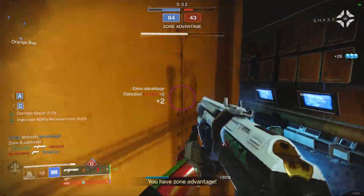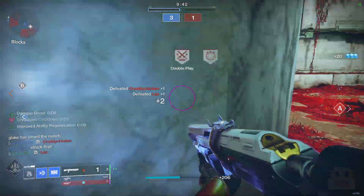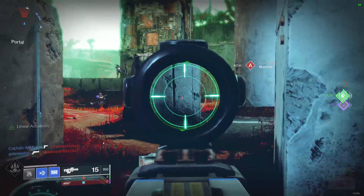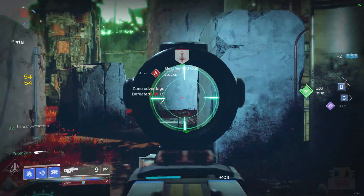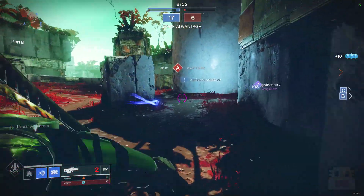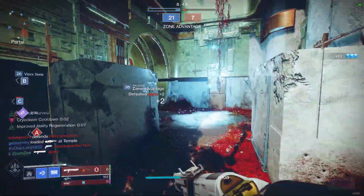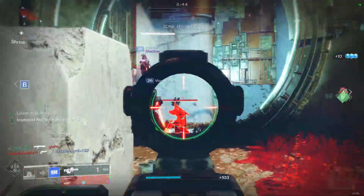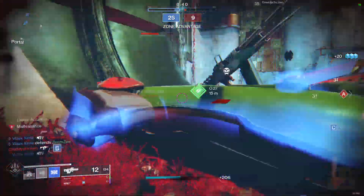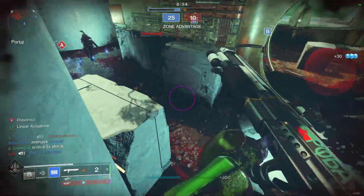So you have a lot of different opportunities to get Charged with Light and should have it pretty much all the time. For stat distribution I'd recommend, as always in PvP, having very high Recovery — close to Tier 10 as possible — along with high Discipline, 8 or above, for grenade recharge time. Surprisingly, a medium level Resilience, anywhere from 5 to 7, is recommended for breaking out of stasis faster, as stasis is very common these days. Mobility can be sacrificed in this build, as your slide, melee, super, Dune Marchers, and lightweight weapons can compensate for your lack of speed. Strength and Intellect are not really useful and can be mostly ignored.